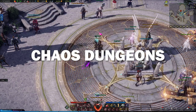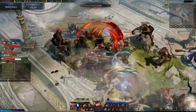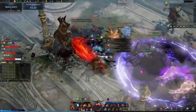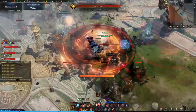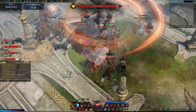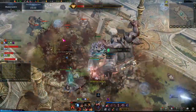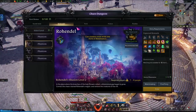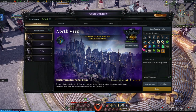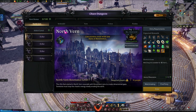The first piece of content you're really going to want to start doing every single day once you hit 50 is your chaos dungeons. They're really, really easy, so don't be afraid of chaos dungeons. It's mostly just waves and waves of enemies coming at you and being melted by you and your team. I've never once had a team fail a chaos dungeon, so don't stress it. Just make sure you go ahead and do this every single day.